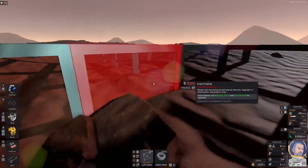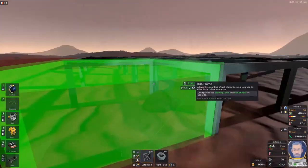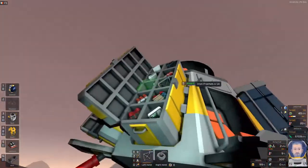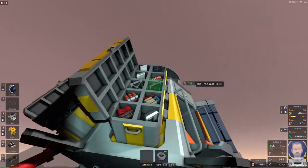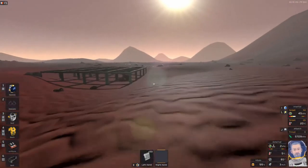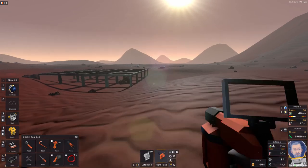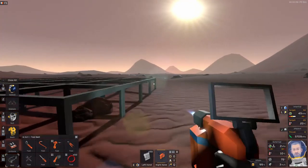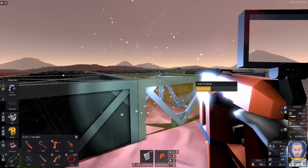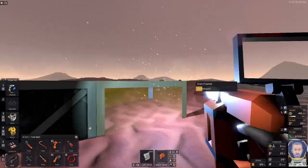Now we'll put this back, grab the sheets, place them, and look on our tool belt for our welding torch. This is pretty awesome — you get a welder and you just weld that. Pretty sweet. It does sound pretty loud in the game though.